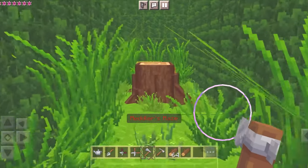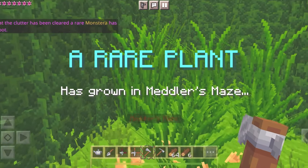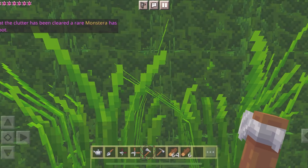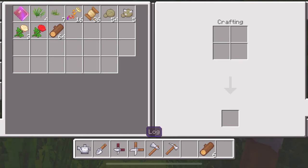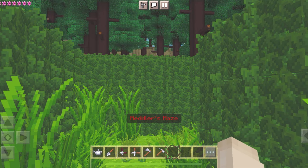There's the last piece of clutter! A rare new plant has grown in Meddler's Maze now that the clutter has been cleared — a rare monstera has taken root. Oh my goodness, we just found our first rare plant! Hopefully I can find it soon; this maze can be pretty tricky to navigate.